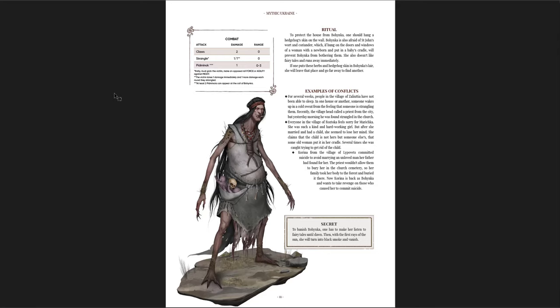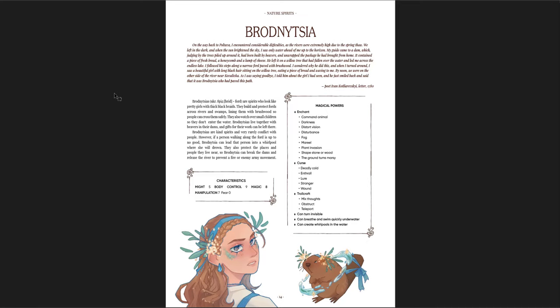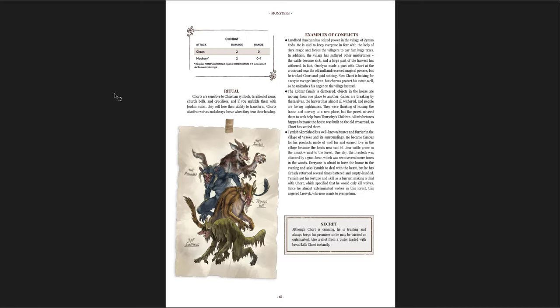The Bonika — creepy, creepy piece of art, the baby's holding a skull. The Bolatianik. The Brodnistia. The Chort. And again, these monsters are so flavorful. The ritual: Chorts are sensitive to Christian symbols, terrified of icons, church bells and crucifixes. If you sprinkle them with Jordan water they will lose their ability to transform. Chorts also fear wolves and always freeze when they hear their howling. So if you're putting this into a system of your choice, you change that to any holy symbol of a particular church or something like that — but it would work super well. And then the secret is: although Chort is cunning, he is trusting and always keeps his promises, so he may be tricked or outsmarted. Also, a shot from a pistol loaded with bread kills Chort instantly. Great idea.